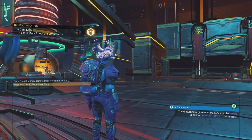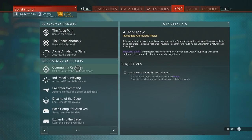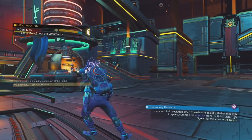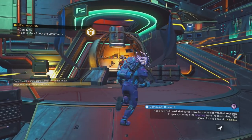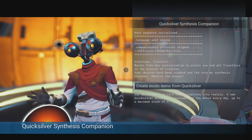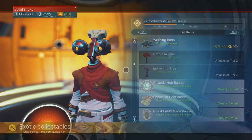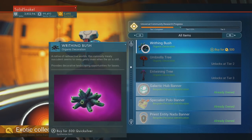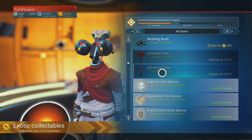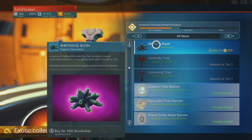We have our community research mission right here. We have tier one unlocked but still have tier two and tier three for this week. Let's check out what our items are — they're going to change on Monday, so keep that in mind. For this weekend, we have a plant: a bush, an umbrella tree, and a twining tree.